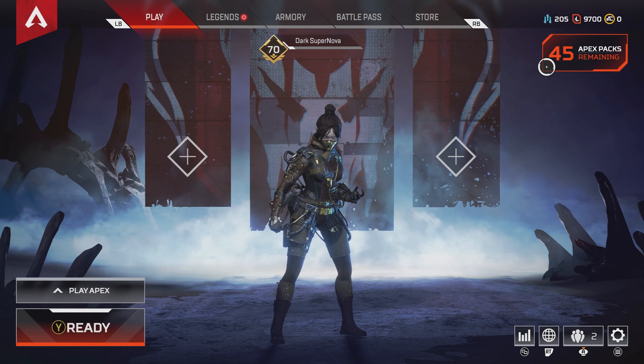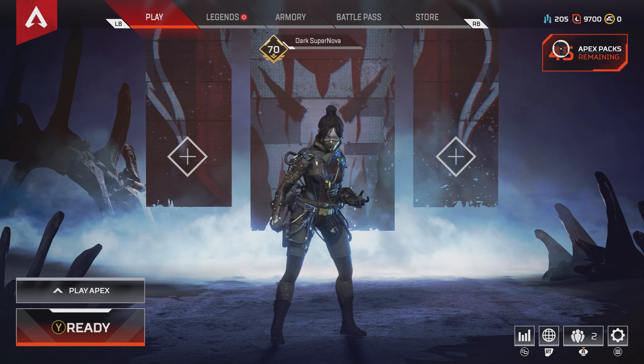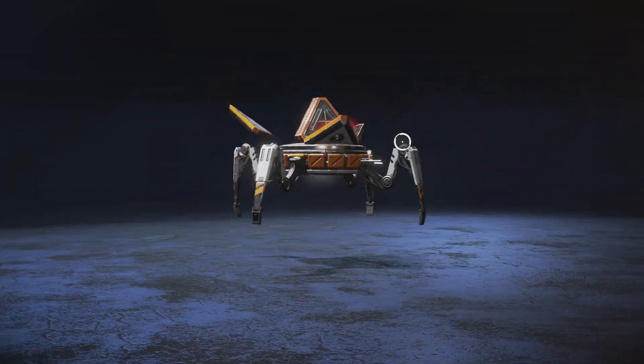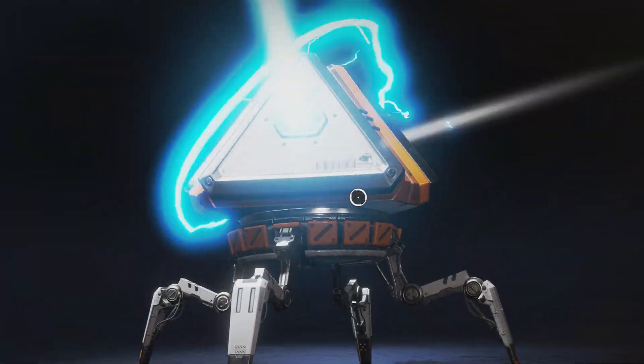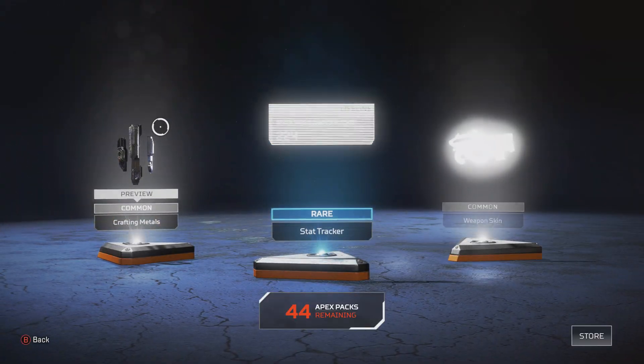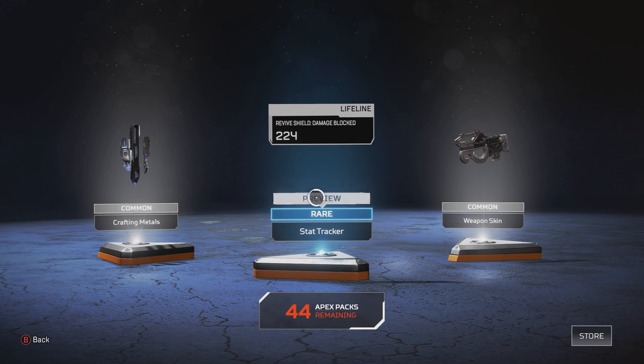If we only get two greys and a blue for every pack, I'll lose it — because that's trash. So let's get straight into it. First pack, what do we got? Two greys and a blue. First thing: got crafting materials — always good.